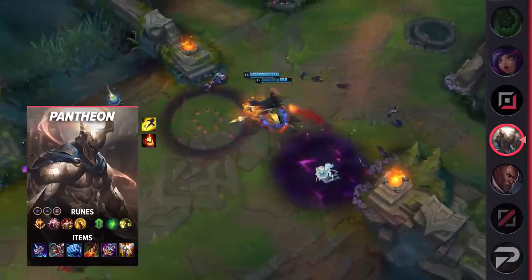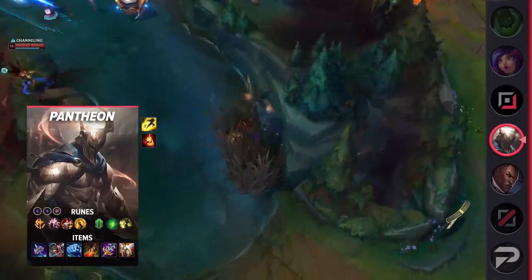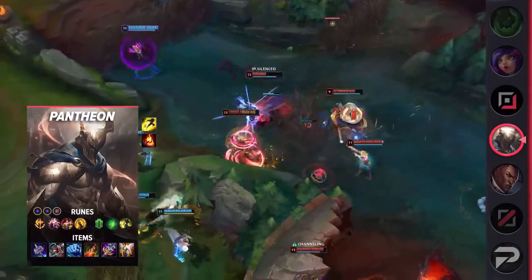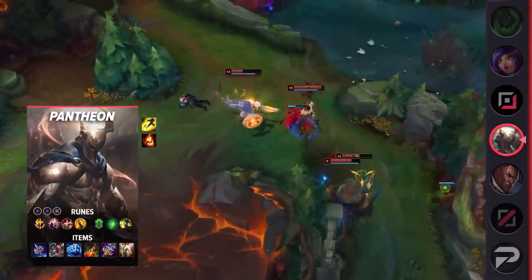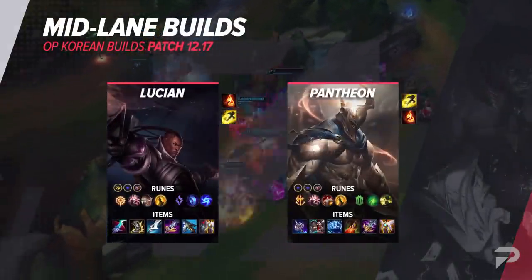For his runes, take Conqueror, Presence of Mind, Legend: Tenacity, Coup de Grace, Second Wind, Demolish, double Adaptive Force, and a defensive rune of choice. His items are Umbral Glaive, defensive boots, Frostfire Gauntlet, Death's Dance, Maw of Malmortius, and Guardian Angel. We're seeing tankier builds utilized as fights are typically longer than before. You do want to build Umbral Glaive early, as it'll allow you to pressure the map heavily by denying vision. That covers the mid lane.